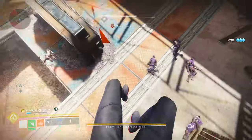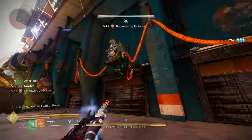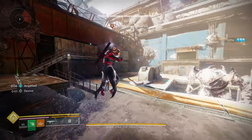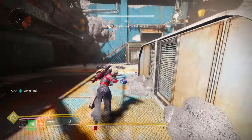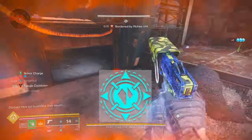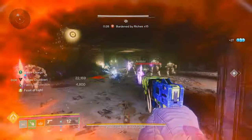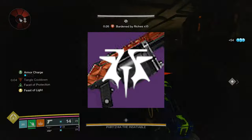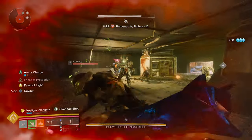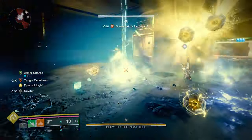Why do we want Transcendence so badly? Well, you can apply a Stasis debuff with your Warlock Transcending Grenade, which then leads into the Artifact Perk Conductive Cosmic Crystal. Your abilities — Arc, Void, or anything with the Dark Aether Reaper Origin Trait, which would be Bittersweet — will do bonus damage to targets that are affected by a Stasis debuff.